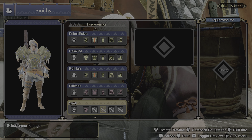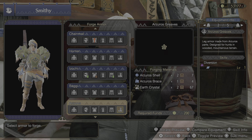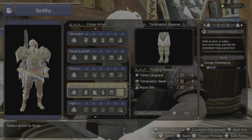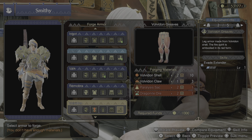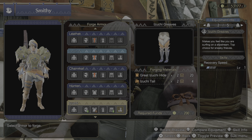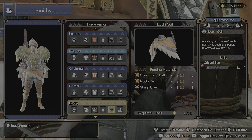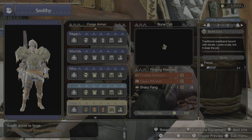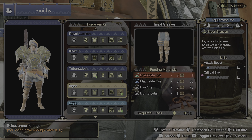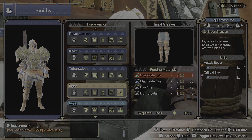You can mix and match the rest of the armor as you want. What I recommend: the Zuchi Helm for Critical Eye, the Zuchi Coil for Critical Eye, and the Engot — which just takes some ore — gives you Attack Boost and Critical Eye as well.